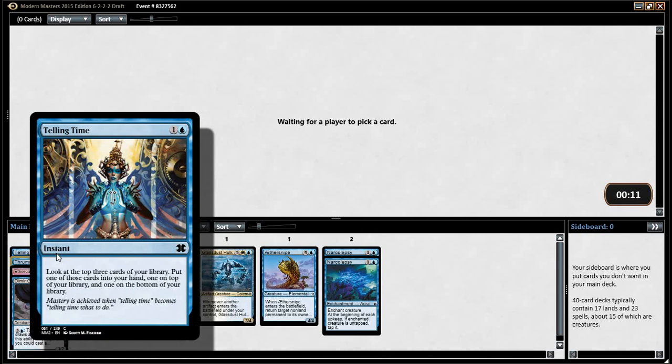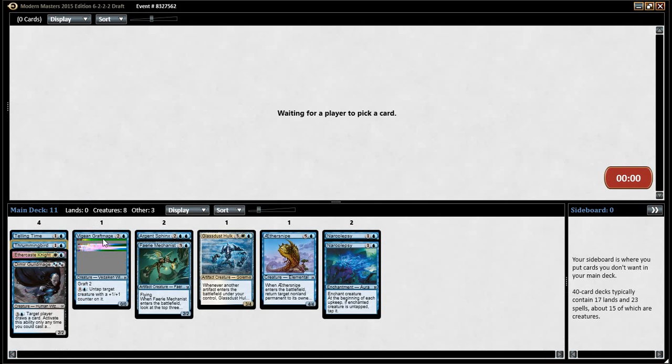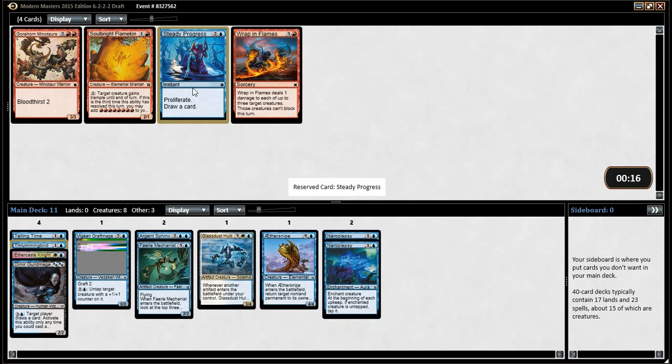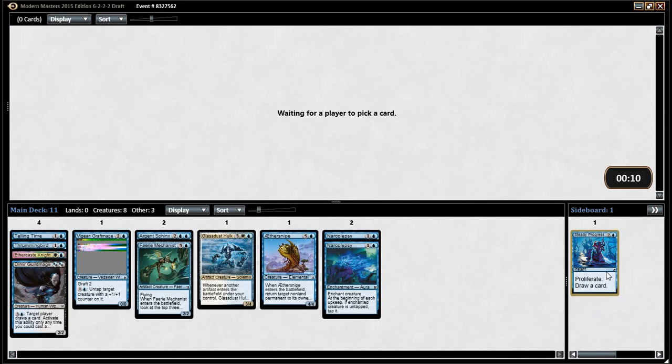We have exactly two white cards and one pseudo black card, but we're mostly mono blue. That's the nice thing about this format — you can play around a little bit. You can be like, I'll take a little bit of this, a little bit of that. It's not as linear as the first Modern Masters. If we get a Karn, maybe.